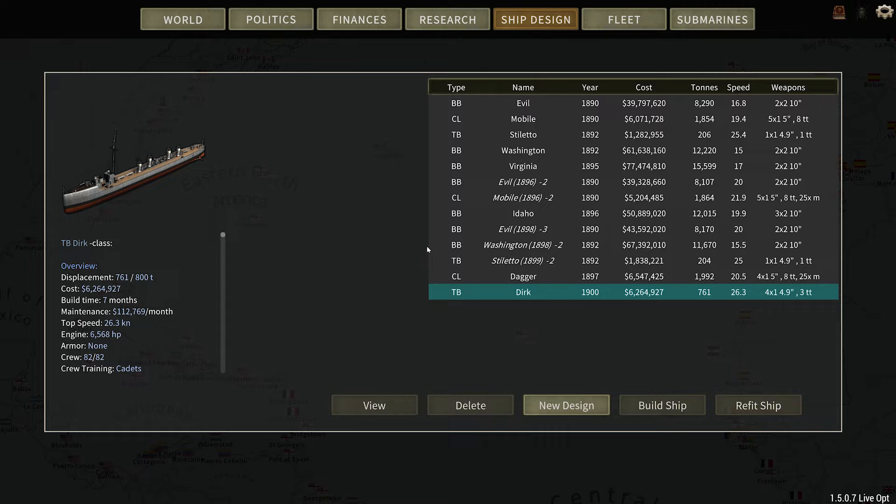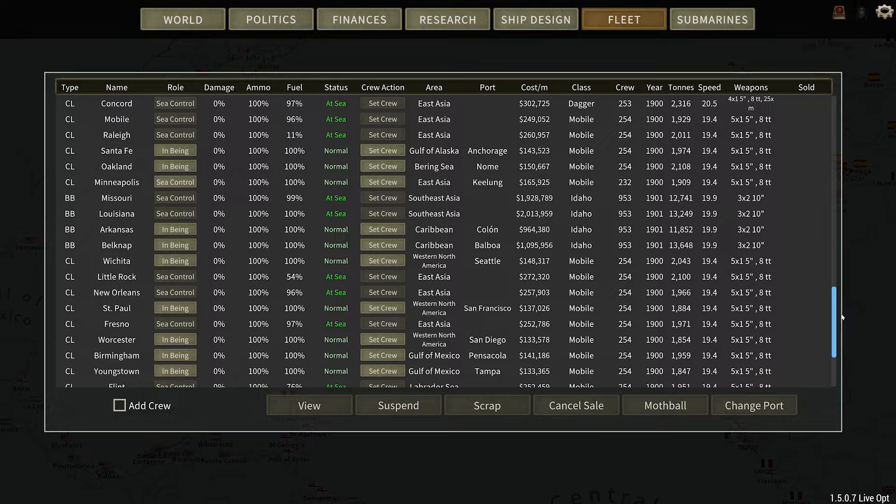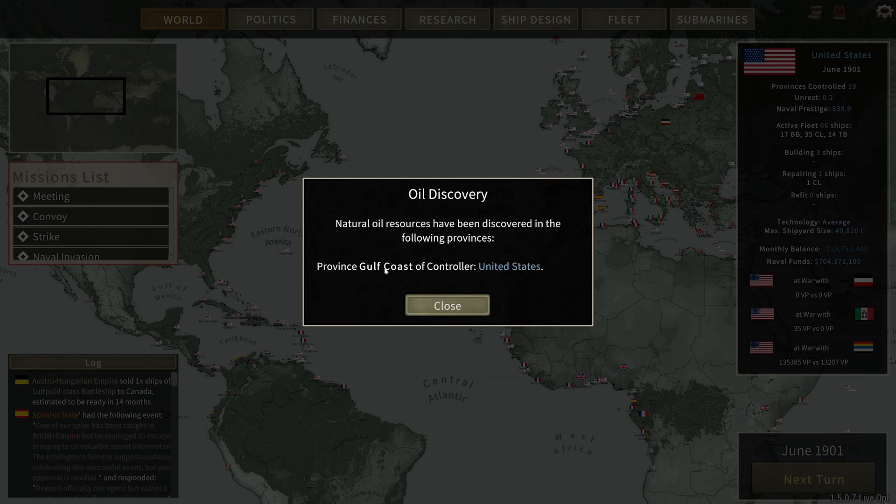These are our ships. We don't really have a heavy cruiser design, so I would like to actually build a heavy cruiser. Here is our fleet — we have some repairing going on. That is about it. Let's go next turn.